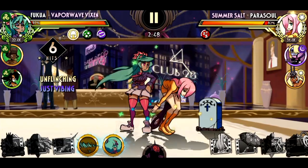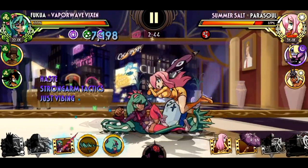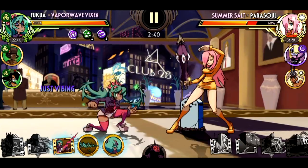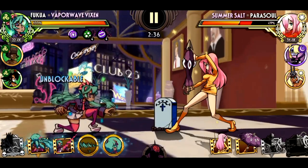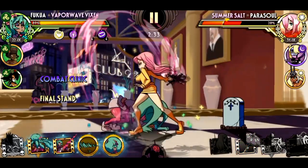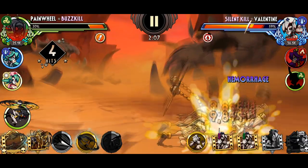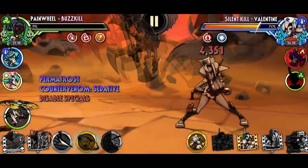However, much like throws, making repeated use of charges will lead to your opponents catching on and countering accordingly — most often through blockbusters, specials, or straight-up regular attacks. It's because of this that charge attacks have to be rationalized throughout the match. And just like throws, the charge spam value is shared across the entire enemy team.